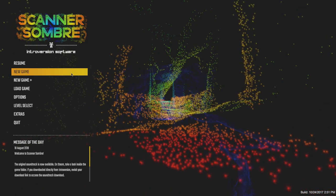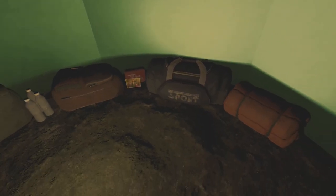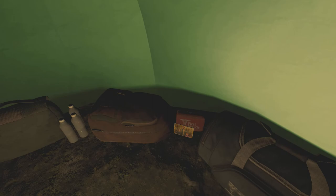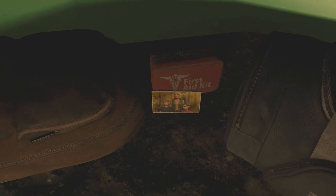Welcome to a new series - Scanner Sombre. Let's give it a go, see just what this is all about. I have control, sport pack, crouch - I can zoom though. That must be the family.